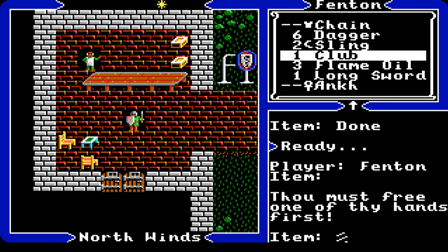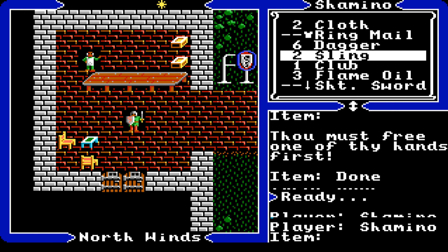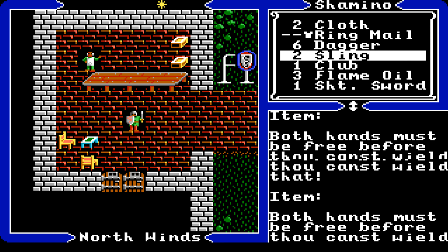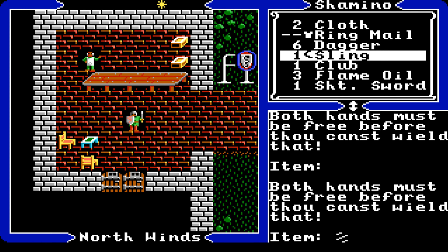Definitely get the sling, and if you have enough money go for a crossbow, then after that the magic axe. You can go for a bow first. The troll bridge is a great place to start farming items too for free. Eventually I'll show you later in the video how to get some really good items with little to no effort.